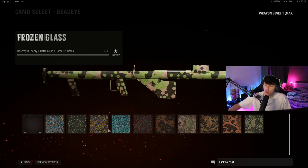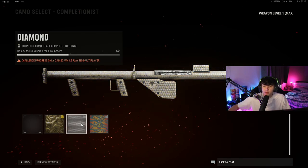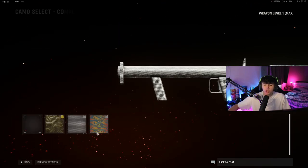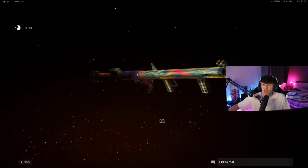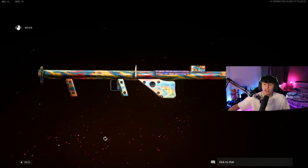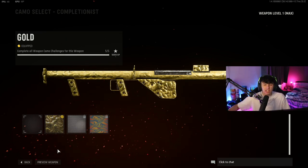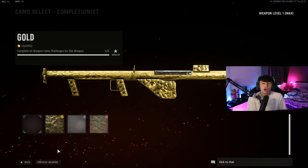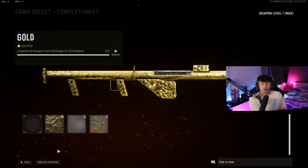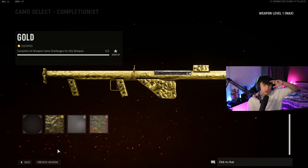Once all the camos are done, you'll unlock gold for the launcher, and then diamond once you've done all four, which puts you on a path toward atomic. Atomic is apparently glitched right now and people can unlock it via a glitch, but I wouldn't recommend doing that because people are getting banned for it — it's not worth the risk. Anyway, I hope this video helped. If it did, smash the thumbs up, let me know your thoughts in the comments, subscribe with notifications on, and follow me on Twitch. Catch you in the next one.